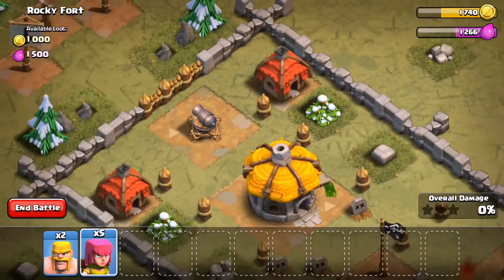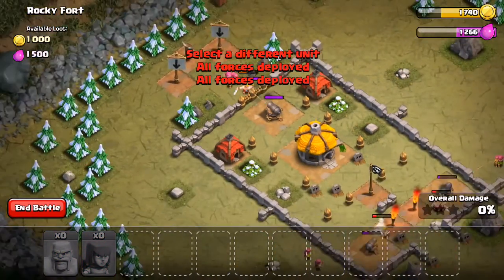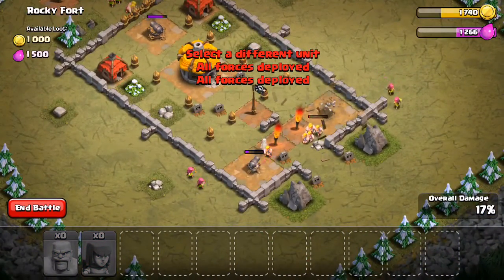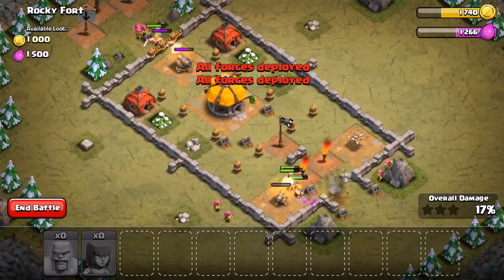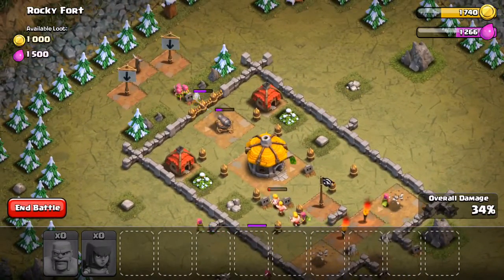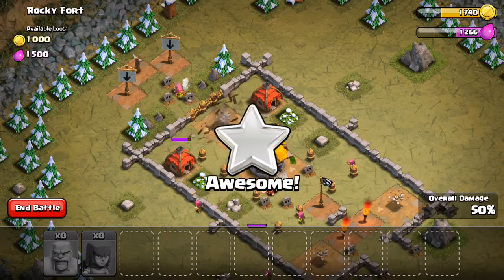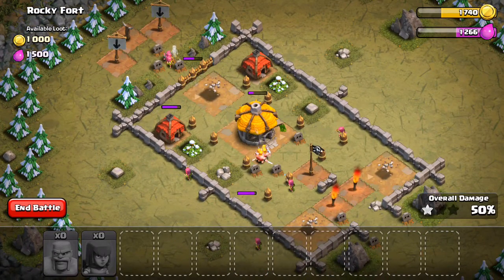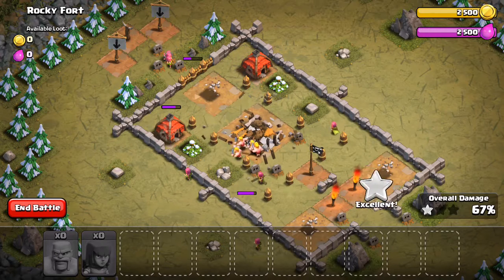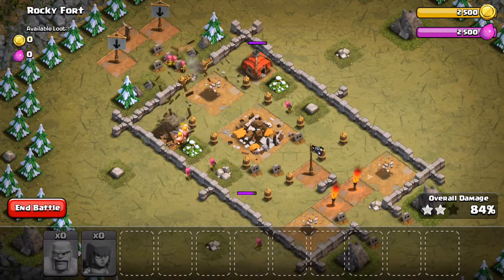Placing troops - one cannon down, there's another cannon down, and the last cannon is about to be taken down right about now. Nice. Barbarians and two archers will be taking down the town hall, and the rest of the buildings are going to be taken down by our king of troops.